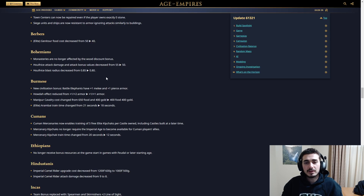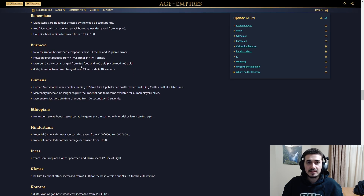Bohemians: monasteries are no longer affected by the wood discount bonus — big nerf to Bohemians especially on Arena. Civ players are going to be happy about that. Houfnice attack damage decreased from 55 to 50 and the blast radius from 85 to 80. Some small nerfs to Bohemian late game and mid game. I like it, especially for Arena. I think they're still going to be really strong though, so don't sleep on them just yet.